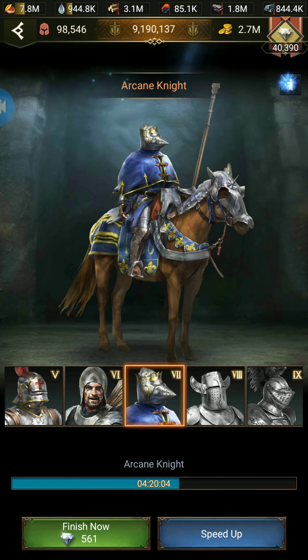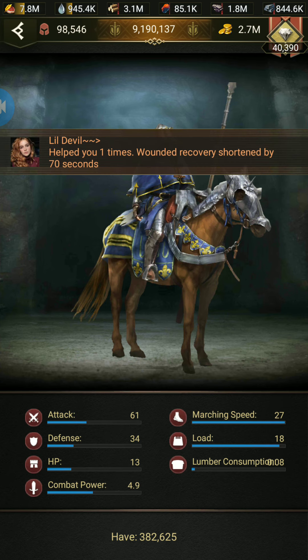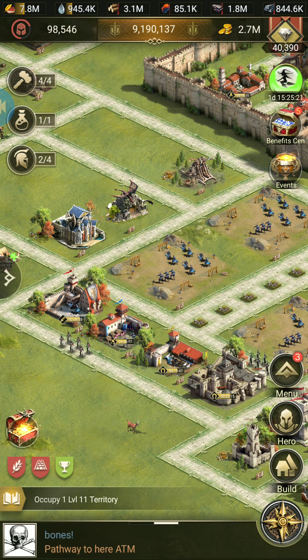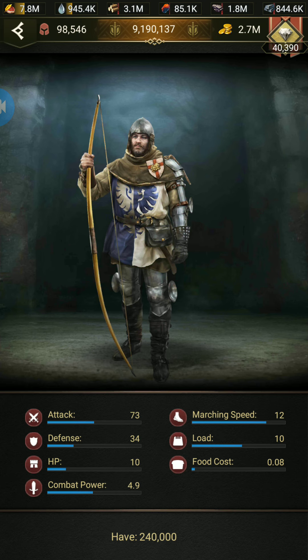First, let us go and check out some basic things. We are going to talk about T7, and it is the same for all kinds of troops. You can see T7 cavalry has a marching speed of 27 and a load of 17. T7 archers have a load of 10 and a marching speed of 12.